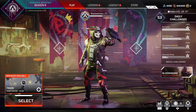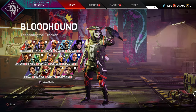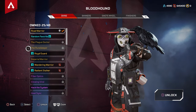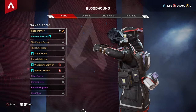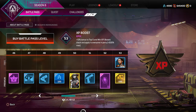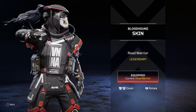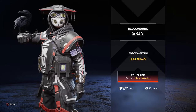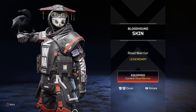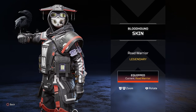Hello fellow Shadowhunters and welcome back to a brand new Apex Legends video. In this video we are going to be talking about the brand new amazing skin for Bloodhound, the Road Warrior. This is one of my favorite new skins for Bloodhound, and you can get it on the current Season 6 Battle Pass at level 50. You'll be able to unlock it and equip the Road Warrior.